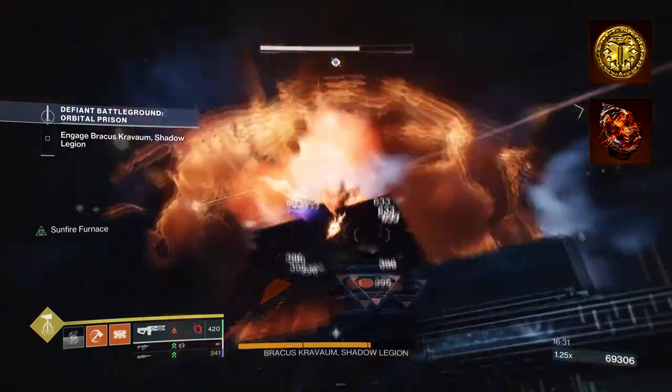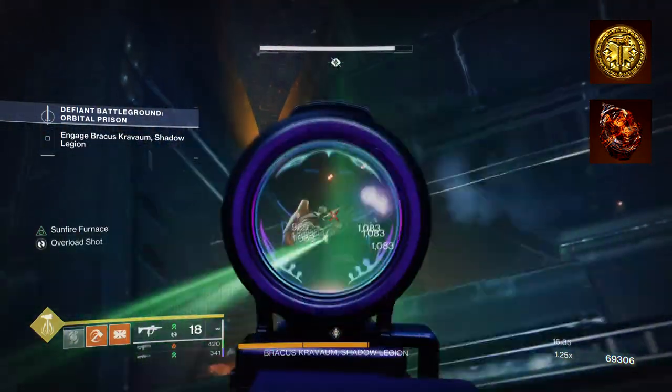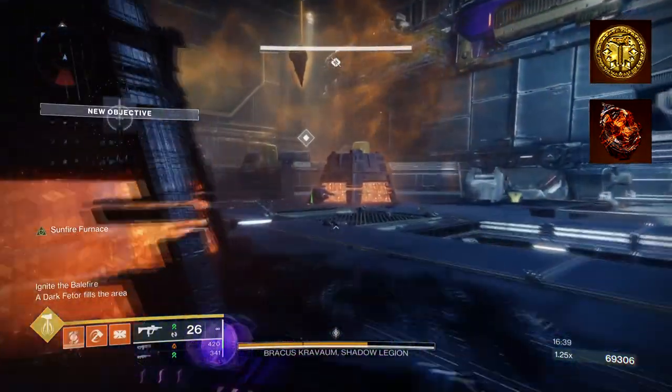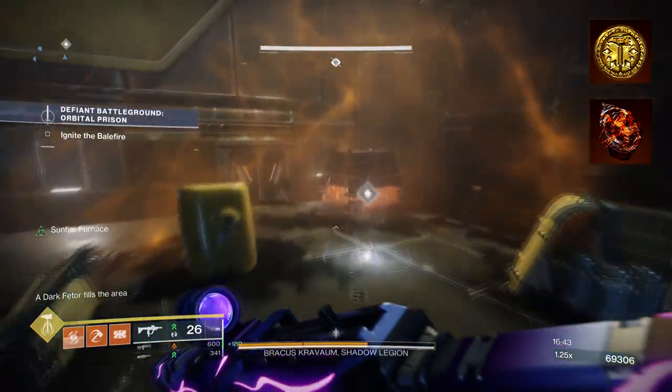To start, you're going to want to have Sol Invictus, where solar ability final blows create sunspots — your abilities regenerate faster and your super drains slower while in one. Then you'll want Roar of Flames, where final blows with solar abilities increase the damage of your solar abilities.